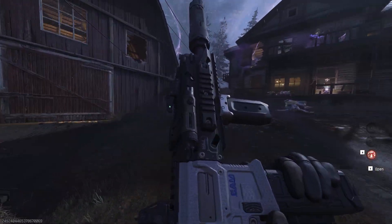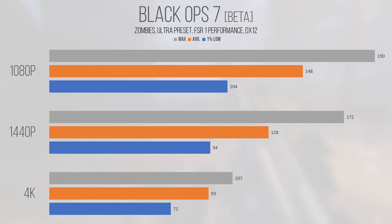Starting off with general performance trends and upscalers worth using, I found that FSR1 provided the highest performance levels at all settings and resolutions, which might be expected considering it's the least computationally intensive option along with the Nvidia Image Scaler.